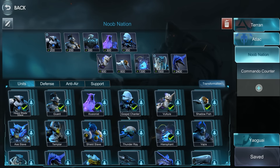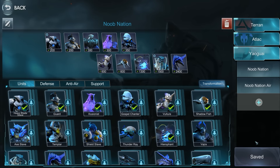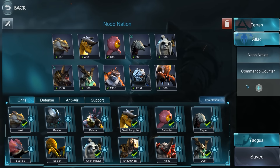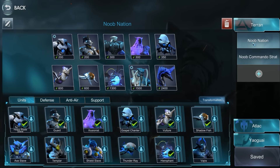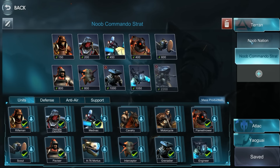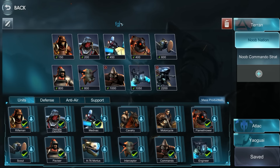In army setup you can click on Terran. There are three armies or races: Terran, Atlac, and Jaguai. Terran is basically your humans, Atlac is your Protoss-like shield guys, and Jaguai is your beasts or animals. Each has their own playstyle, their own set of abilities, and their own builds you need to unlock. That's why I do these videos — to show you builds for each race.